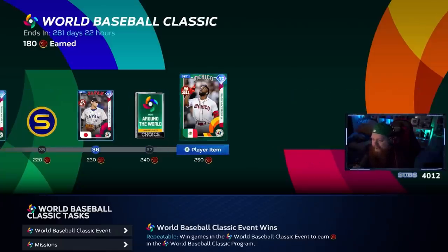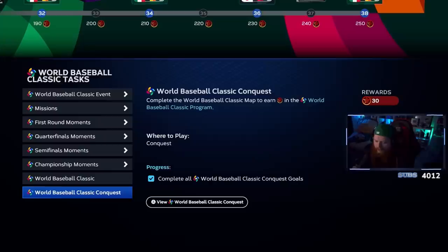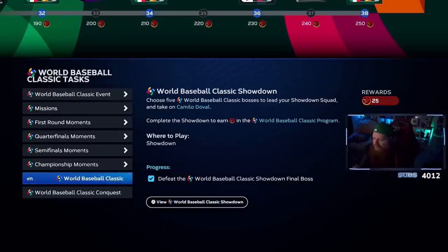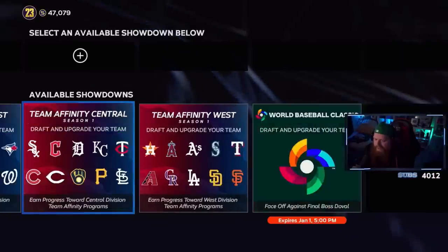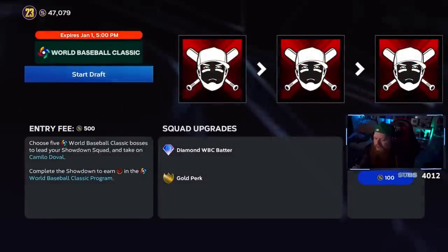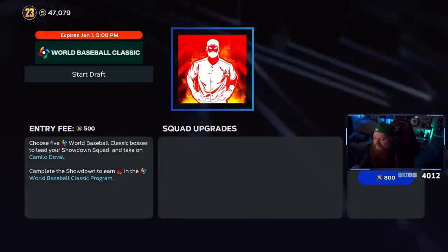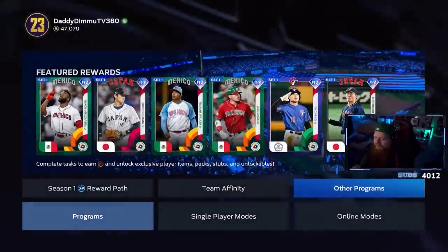I'll continue doing conquest to complete this program — I want Randia Rosarena on the team. I also did the World Baseball Classic showdown. Showdown is just moments you can't fail — I definitely recommend doing it. You draft a team and knock out missions; when you beat it you get quite a few points.